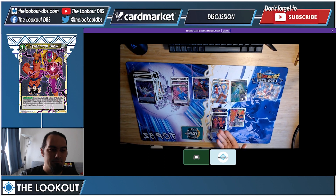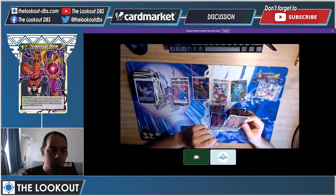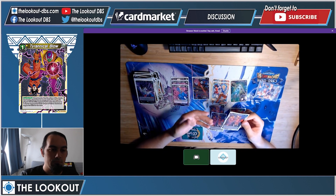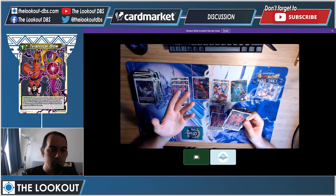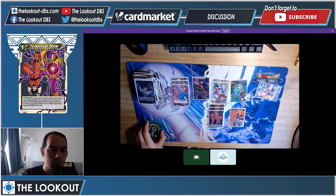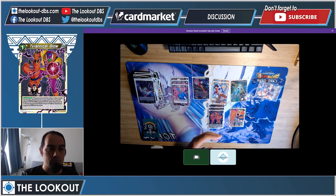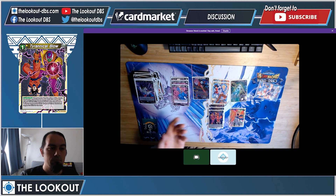Three Tyrannical Blow — this came up against Cell the most. Basically it negates the skills of a card that costs three or less, and then I can choose another battle card or unison card and negate their skills as well. In one of my matchups I managed to negate the skills of the Vegeto unison before they did a plus two, so they were left at two markers and I was able to kill it as soon as their turn ended. Really good against the Cell deck.